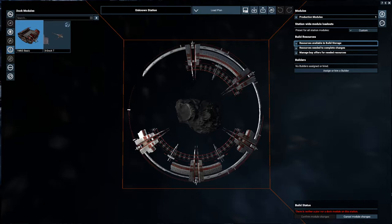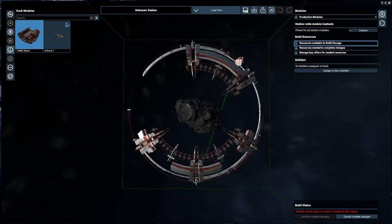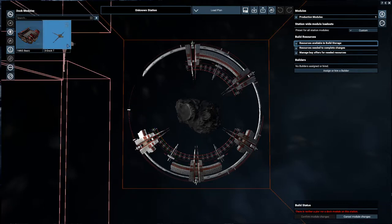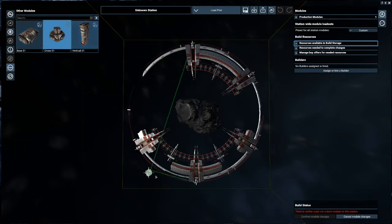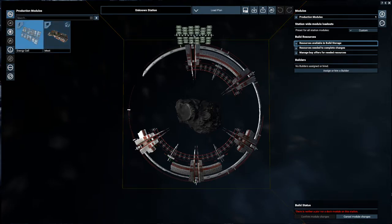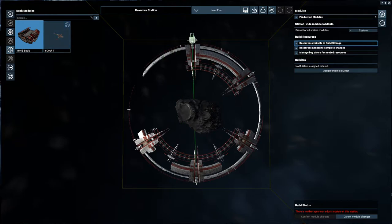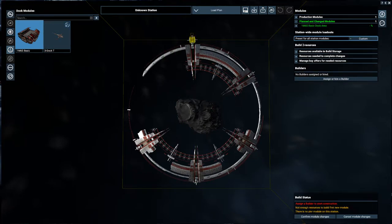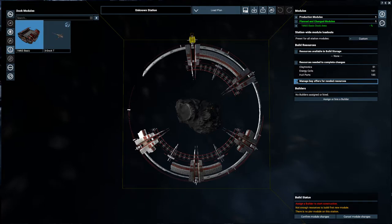There's a container storage module, here's a dock module. So we could put small dock modules here or here - we could not fit this large dock module on. There are also some base and cross modules, some vertical modules. What we're most interested in, I think, is these production modules. We can produce meat eventually, but for right now what we really need is to put in one of these dock modules. We're going to need some resources - specifically some claytronics, energy cells, and hull parts - and we'll also need a builder. We'll confirm this change.